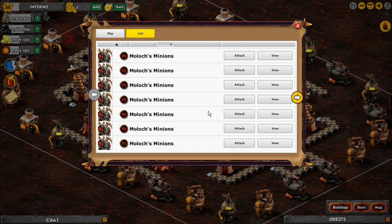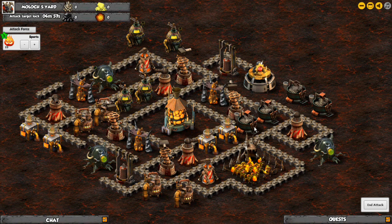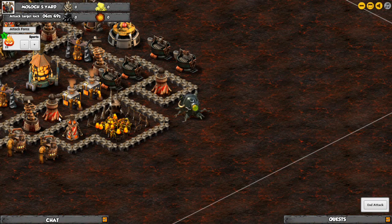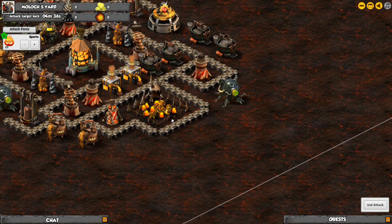Hey guys, what's up? This is Puppet Master8765 and today I'm going to be giving you a short guide on basically the idea of the compound in Inferno. Now, I know that there's traps here, so the basic idea of baiting a compound is that you destroy it. You destroy the compound so no more monsters can come out in your next attack.